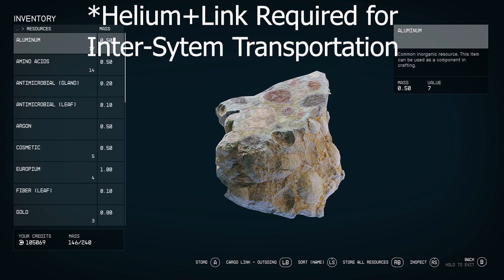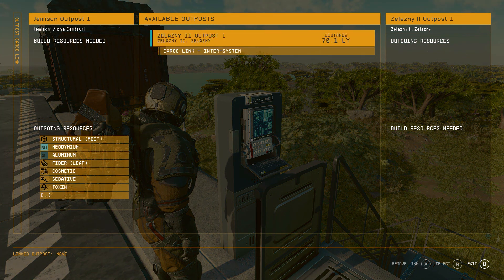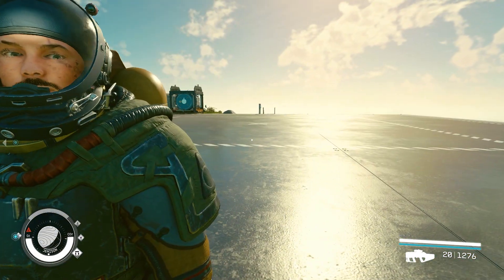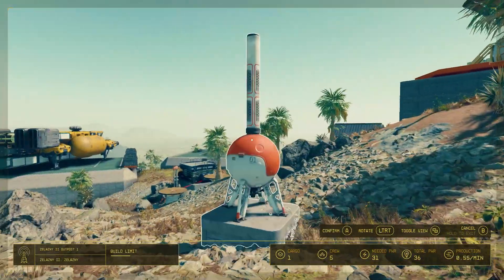You can also do the inverse: if you have a lot of resources on another planet, you can send all your bulk items over to the New Atlantis outpost and then move them to the Lodge for bulk storage. The cargo link does take time to transport items between locations depending on how far they are, so I suggest placing a house and a bed right next to it so you can sleep for a few days to ensure everything transfers quickly. I'm also sure there will be mods in the future that completely circumvent the wait time for these transfers.